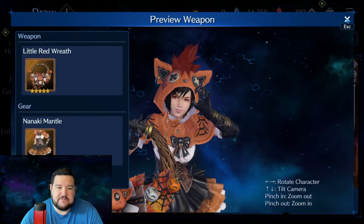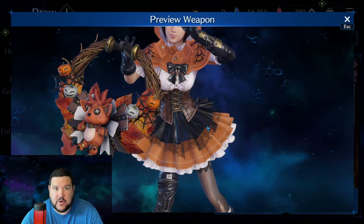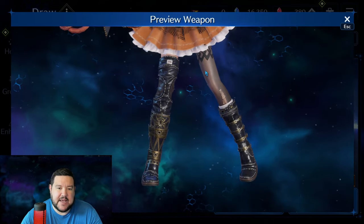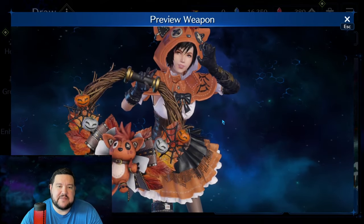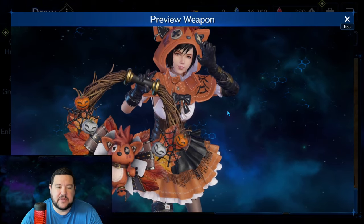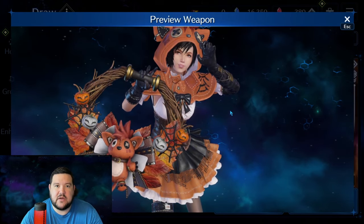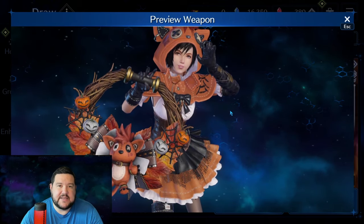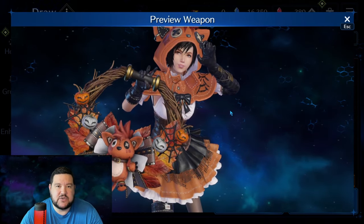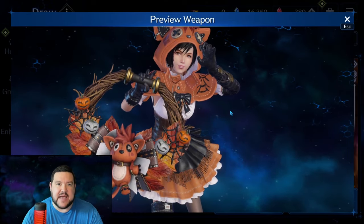However, for me personally, because I have Edged Wings at OB-10 already built up, that is something where I'm definitely going to hold off on this banner. I'm not pulling for this. I don't think it makes enough of an impact on my account at this point, at least based on what we've been seeing on banners. I'm looking for things that do more than just some DPS, unless it's a massive, massive swing.